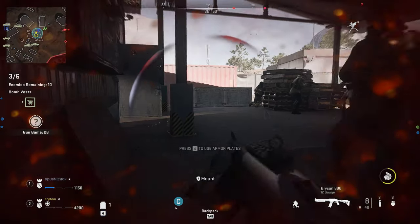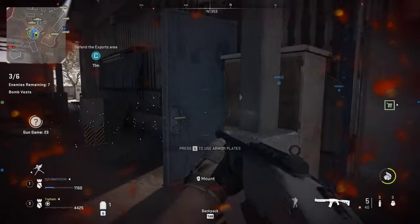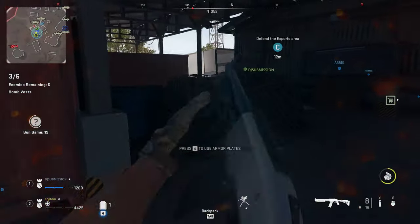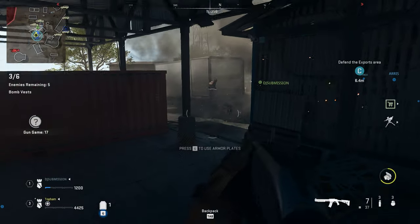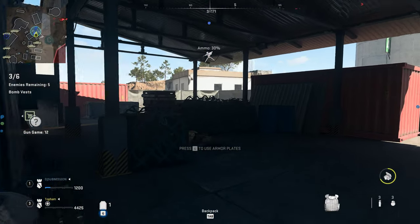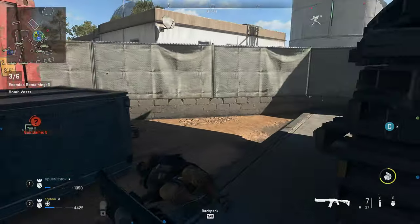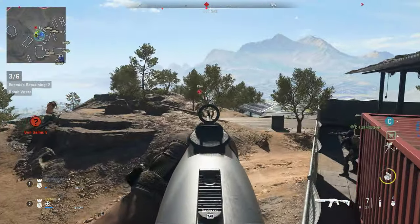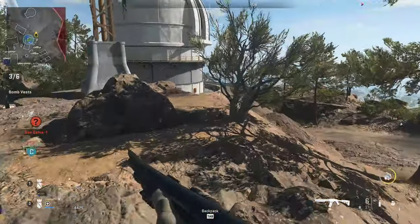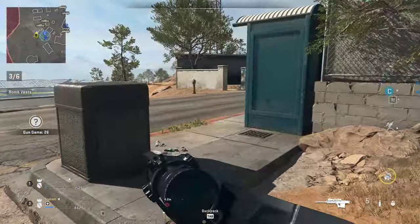Back up! On the back! Check left! Got three of them! Export area is clear! Breaker 1, all visible threats are down. Charlie is clear.